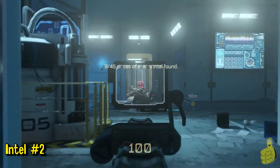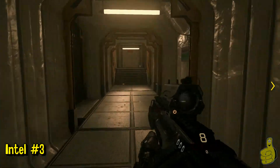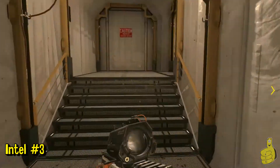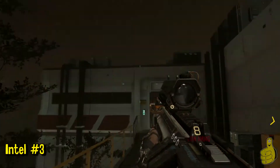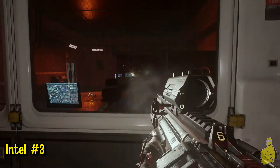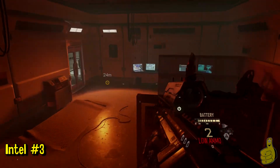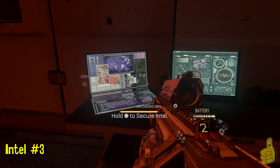Moving on to the last one — this is again further on into the level, just before you get to the actual tank, I think it's a T700. You'll head up these stairs and you'll be outside. Head in here and you'll see this room that you can't really get into unless you shoot through the glass and then jump right through. On the desk is the Intel right there.